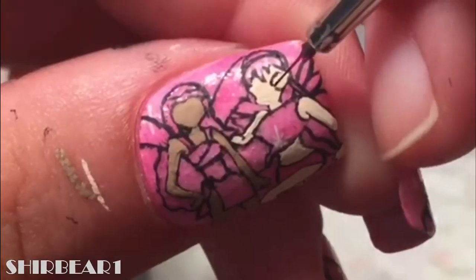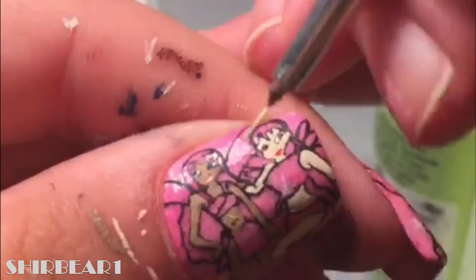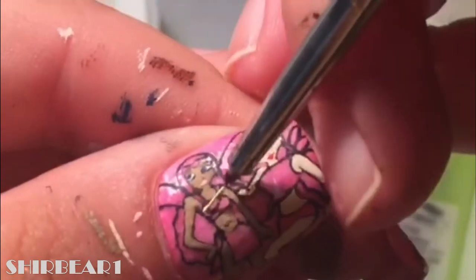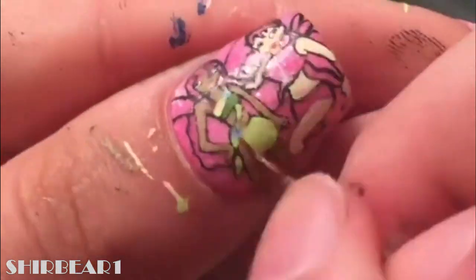Paint Stella's eyes with black, her nose with nude, and her lips with red, and fill her eyes with white. Do the same for Leila but with light pink lips. For some reason I don't have the footage for their eyes, so Stella's are brown and Leila's are blue. Fill parts of Leila's outfit with light green and add grey and dark green. I tried to shade it but it came out pretty gross.